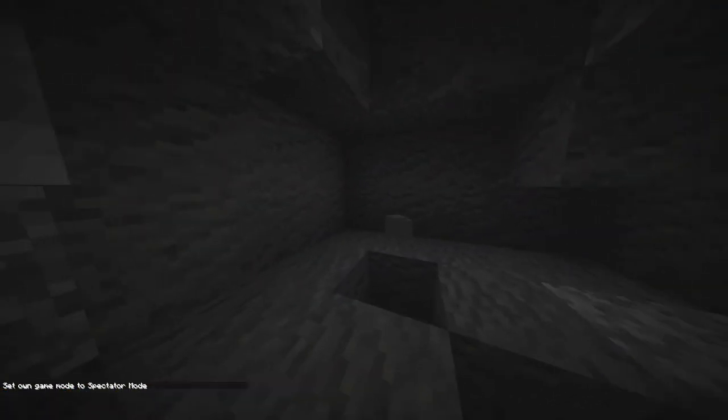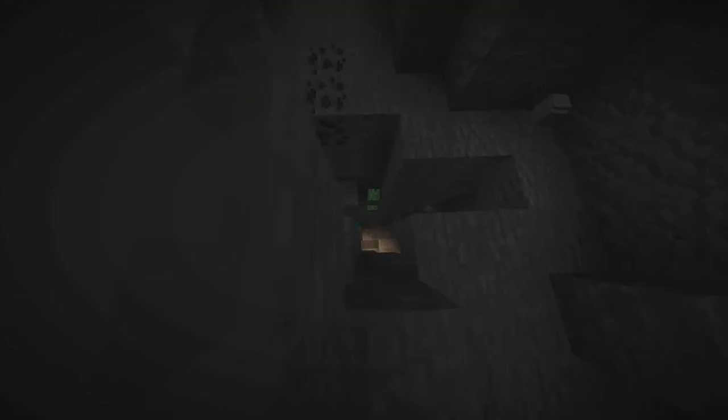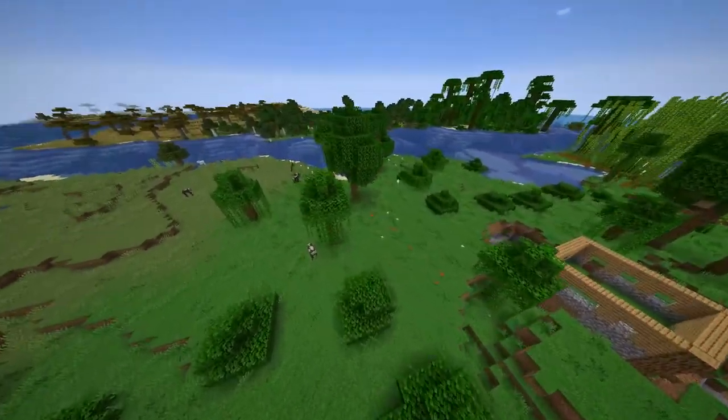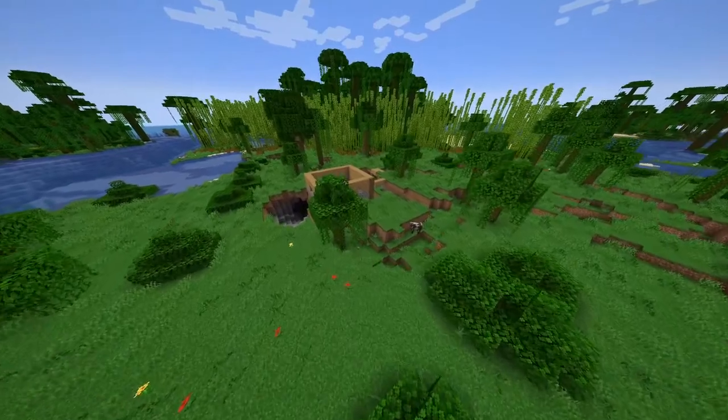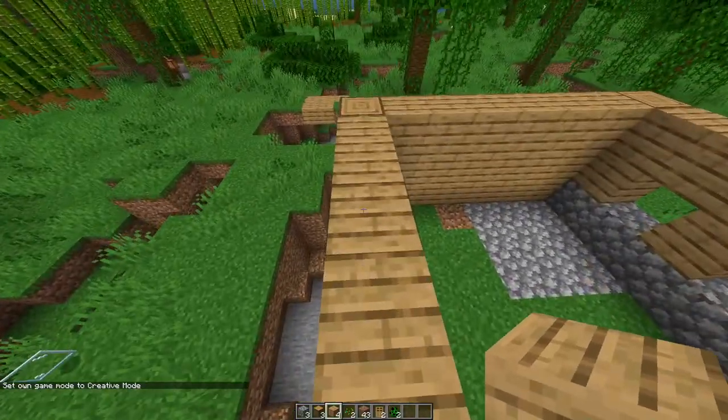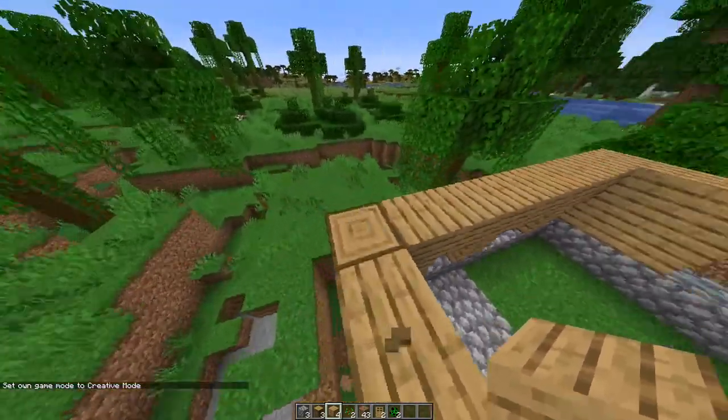They blew up right here trying to dig towards me, and there's another one right here that tried to dig towards me — that one probably failed. So if you're trying to do strip mines they'll try and blow holes. Now this can be good or bad, because you can figure out where there are nearby caves.